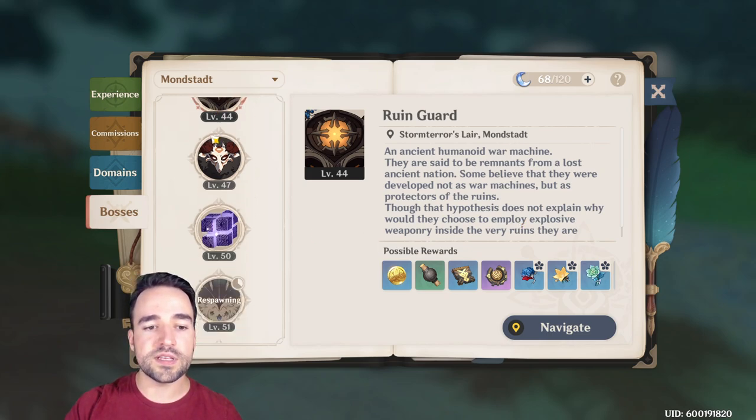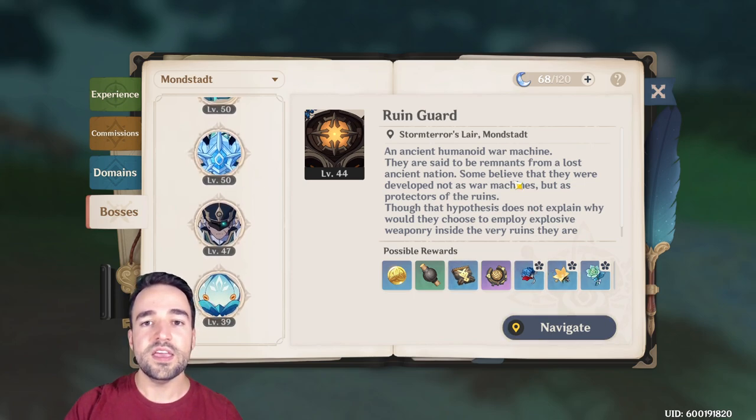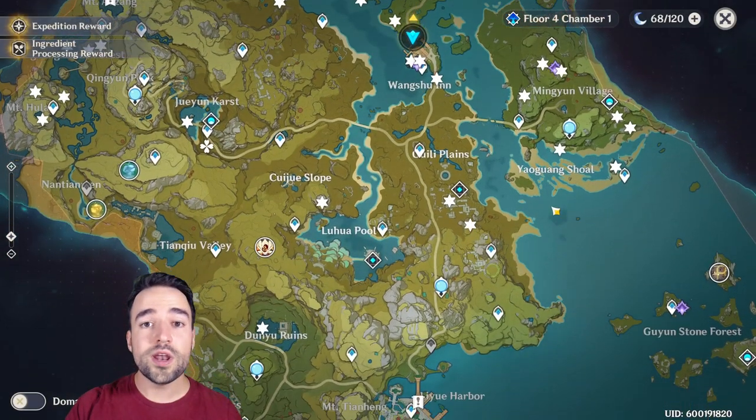You can go farm those free bosses over and over to get essential materials and some artifacts to feed into your main artifacts for completely free. Also, if you want to get more blue, white, and green quality artifacts to feed into your other artifacts so you can boost your items to level 16 or 20, there are also vendors in the cities that sell artifacts every few days — including the blacksmith that sells weapons every few days — and you can buy and stack up on those to feed your items.